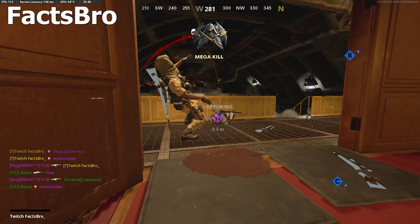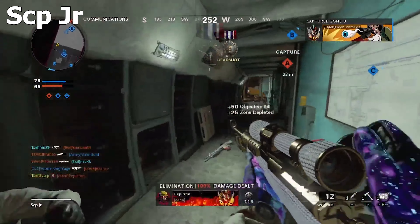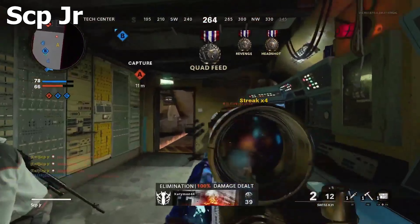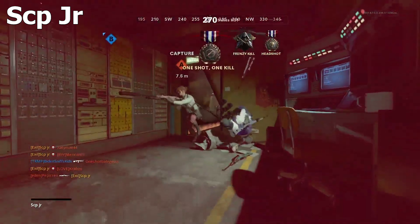Number 6: we have the boy Scope Jr. and he's also on Gluboko with the Swiss. Gets two heads up, gets three heads, quad head, quad head — times two. But unfortunately got split. Still a very nice clip though.